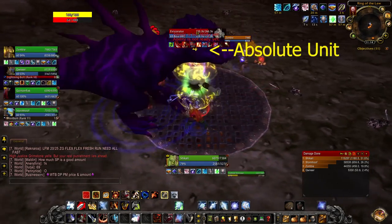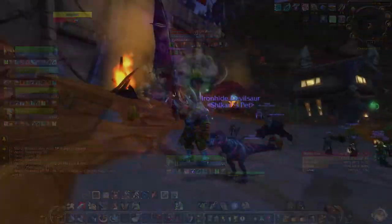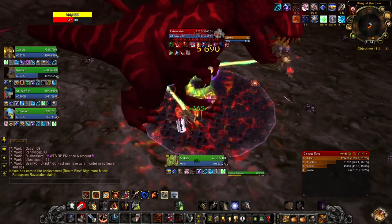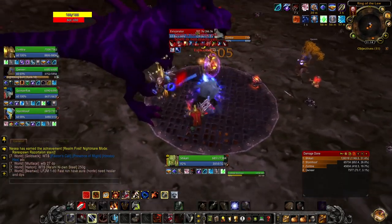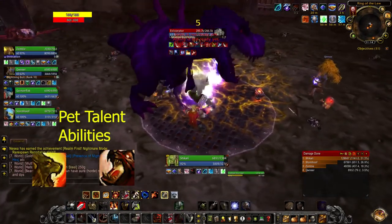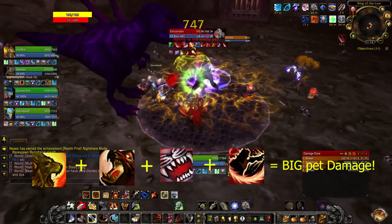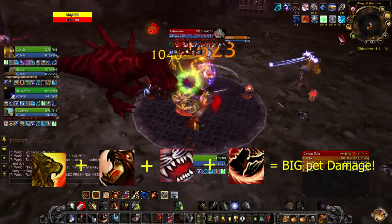I'm running with the Devilsaur pet — which by the way used to be an absolute unit, but they've nerfed his size by way too much and he's just tiny now. The Devilsaur has access to some pretty powerful pet talent abilities like Call of the Wild and Rabid. When you stack those abilities with Unrelenting Wrath, Bestial Wrath, On the Hunt, and Kill Command active, we're talking absolutely massive pet damage.